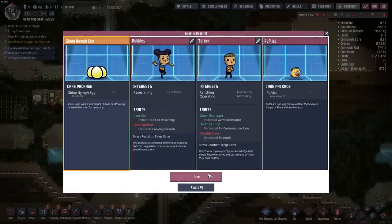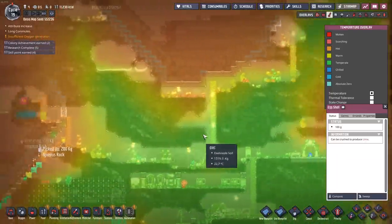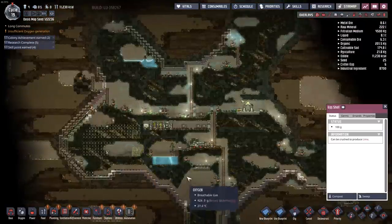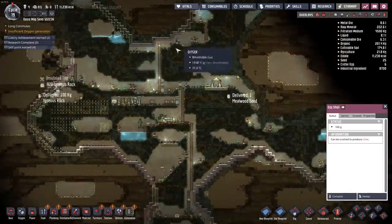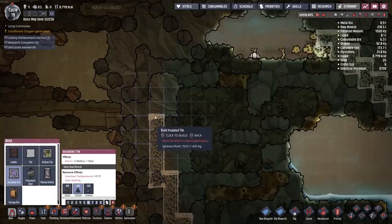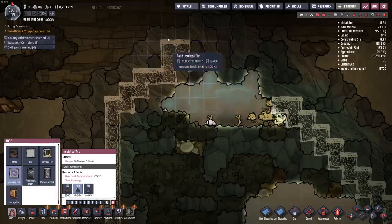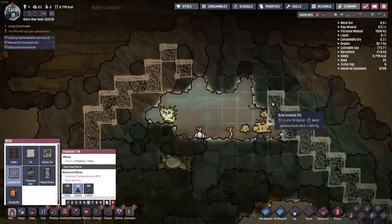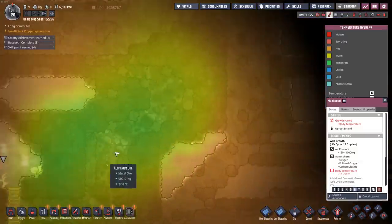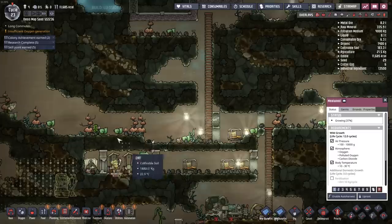We got some shine nymphs — welcome to the base. Right now I'm not doing a lot of sweeping, it would take too much time. I have to build the heat shield first. It's starting to get a little toasty. I might have built about 40% of it — it's going to take me about 40 cycles to build the heat shield. You can see the first plants shutting down due to body temperature — this area is about 40 degrees Celsius, which is too much for my mealwood.